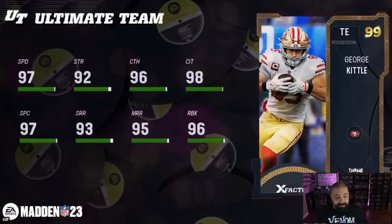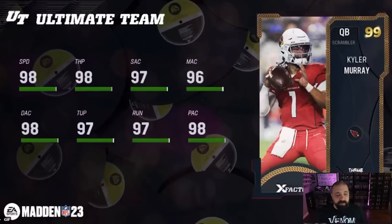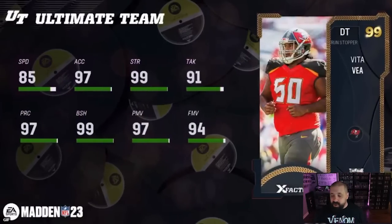Aiden Hutchinson for the Lions — 95 speed left end, 99 block shed, 98 finesse move, 91 power move. Looks like a pretty good card. George Kittle is another big name — 97 speed tight end, 96 run block, 95 mid route running, 93 short. He should get Short In Elite for zero AP and Route Tech for zero AP. John Randall at defensive tackle — 93 speed, 98 acceleration, 90 tackle, 98 strength, 98 block shed, 99 power move, 98 finesse move. That looks like a really good one.